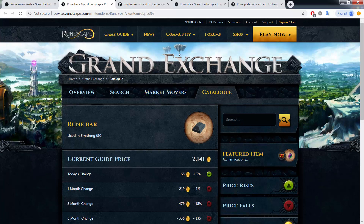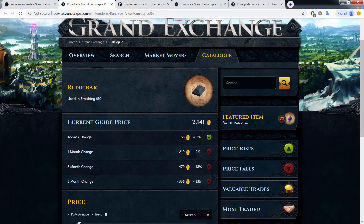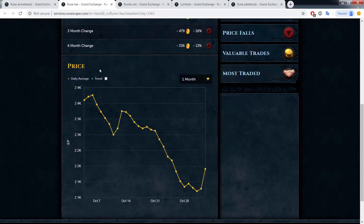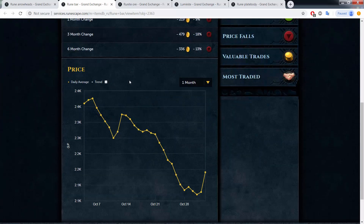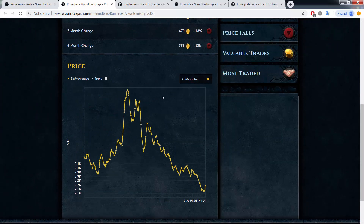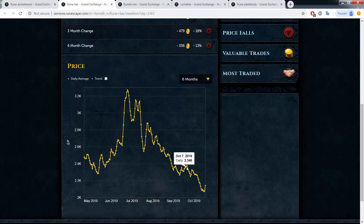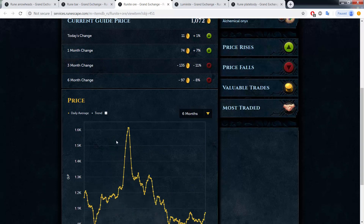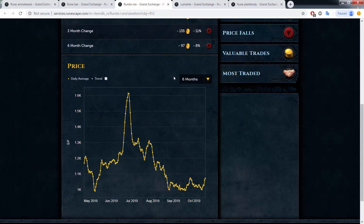RuneScape 3 rune market is absolutely exploding. If you're looking for something to do free-to-play, mining is only going to earn you about 120,000 to 220K an hour — not great. Instead, smith rune bars. They crashed down to 2,000 a few days ago but are now up to 2,500, skyrocketing on the graph. If you're looking to make gold, get rune bars and make things with them.